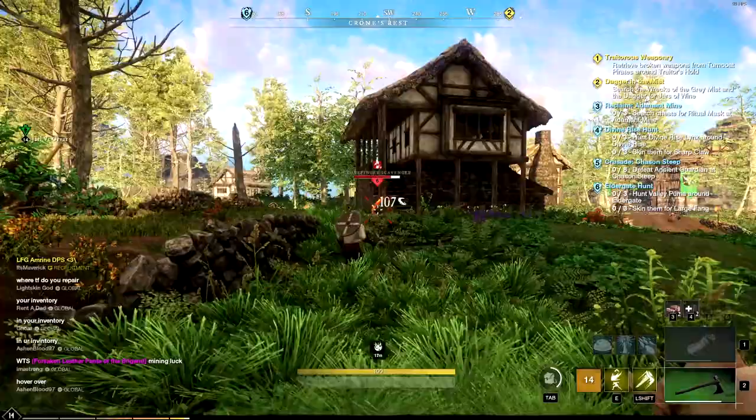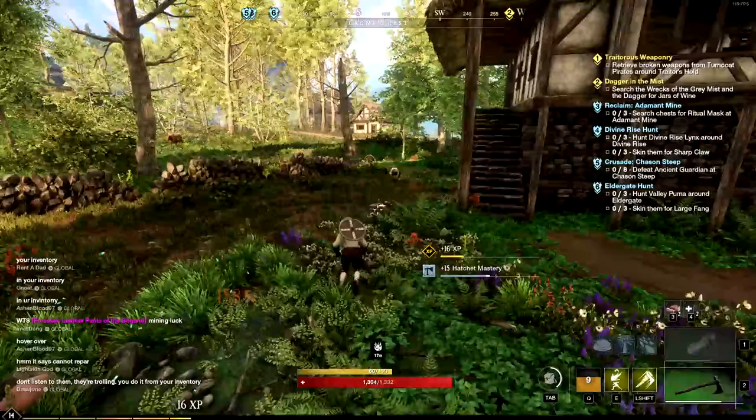You can also pick up Raging Torrent — when activated you do four really fast attacks that each deal 90 weapon damage. What's cool about the hatchet is you can add a little range to it by going into the Throwing skill tree. The first throwing ability is Rending Throw — this makes you throw your axe, dealing damage to the enemy and causing them to take more damage for 10 seconds after it hits.